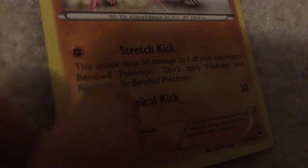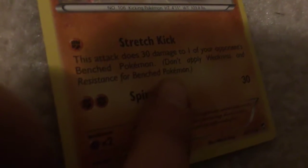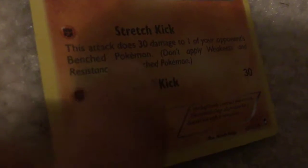Drillbur - Fury Swipes: 10 plus damage. Flip three coins. This attack does 10 damage times the number of heads. Another Pancham. Hitmonlee - Stretch Kick: this attack does 30 damage to one of your opponent's bench Pokemon; don't apply weakness and resistance for bench Pokemon. Spiral Kick - 30 damage.